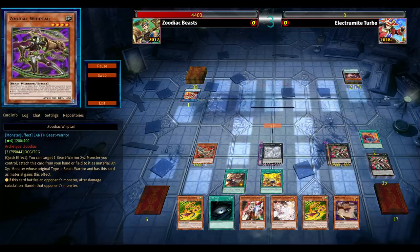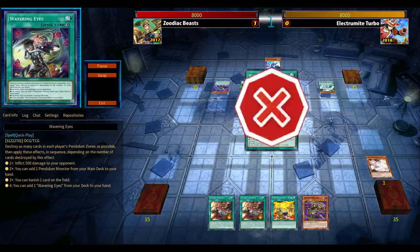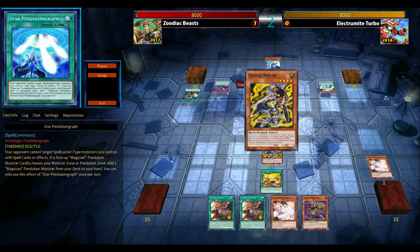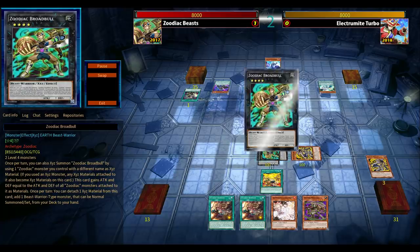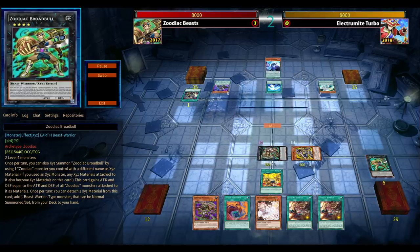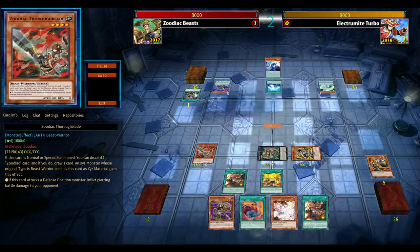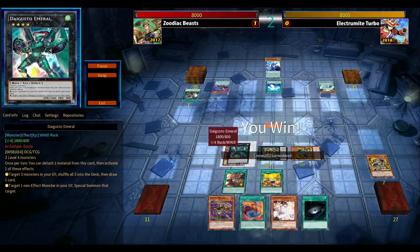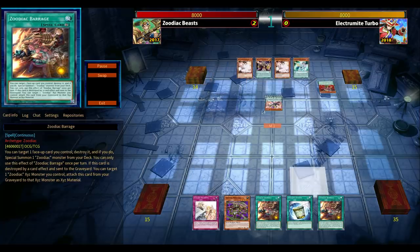Tornado Dragon, Ash Blossom, Ghost Ogre, and Dryden for interruptions going second. Ash Blossom is always nice going second, and in this case it kind of stopped Pendulums in its tracks. That opening hand for Electromite was super broken — you had potential Wavering Eyes, searching whatever, plus Astrograph Sorcerer already in hand. That would have been mind-blowingly overpowered. But Ash Blossom saved the day, so it's 2-0 in favor of Zodiac.